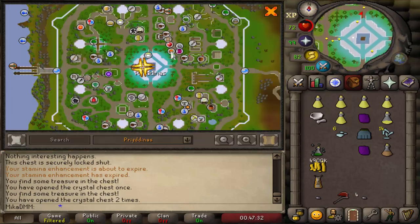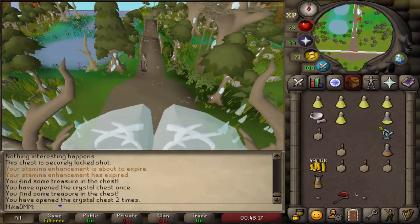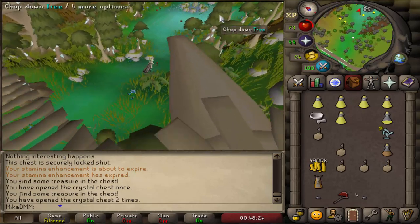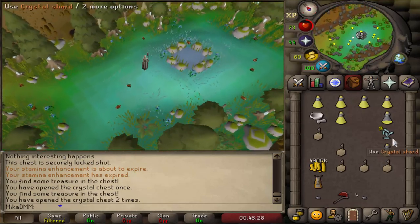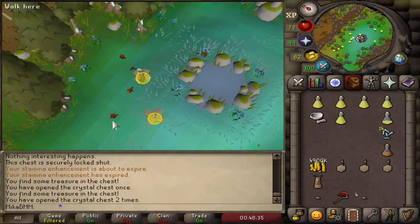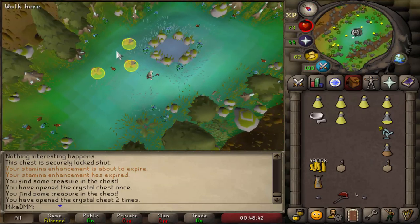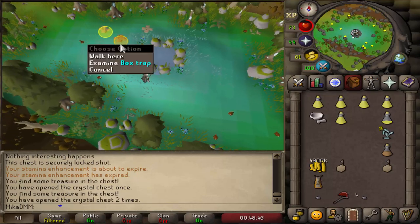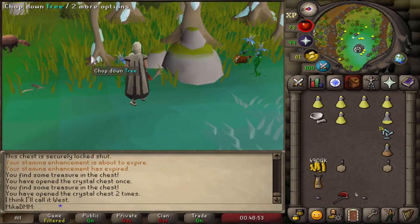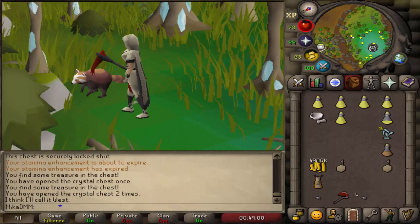We're now going to check some Easter eggs outside of the city. Moving out to the north, we have a brand new hunter area. Do I think it will be used? Most likely not, because those are just regular red chins, and there are better ways to catch red chins. Also the layout kind of defeats the purpose of a square trap setup. But there is a possibility to catch stuff there. And if I'm not mistaken, there should be a red panda here — look at it, it's a red panda! That's a new NPC in the game and it looks pretty nice.